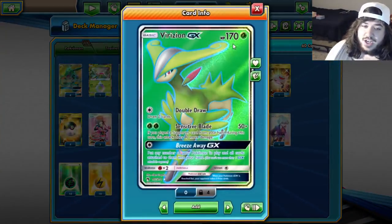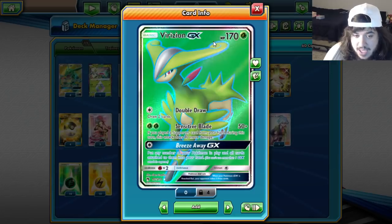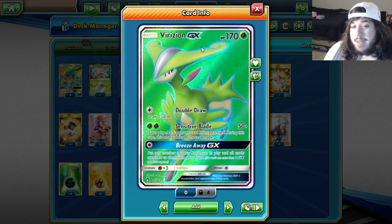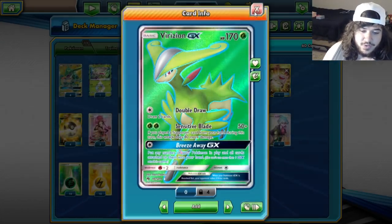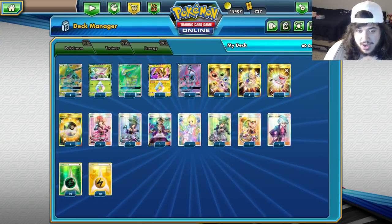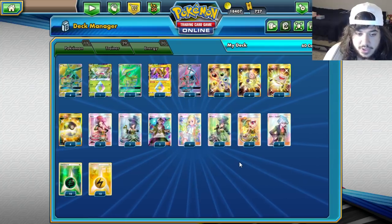Why are we playing Virizion GX? You really use it for the Breeze Away GX attack — put any of your Pokémon in play and all cards attached to them into your hand. This lets you pick up your Leles and your Virizion, then put down three Leles next turn and use Morgan again or whatever you need to get the combo pieces off. It's a very interesting deck.